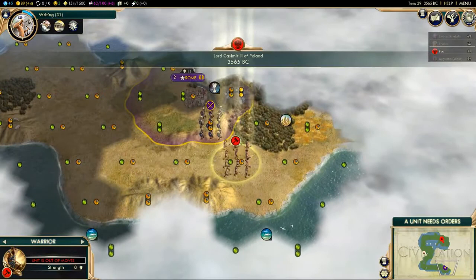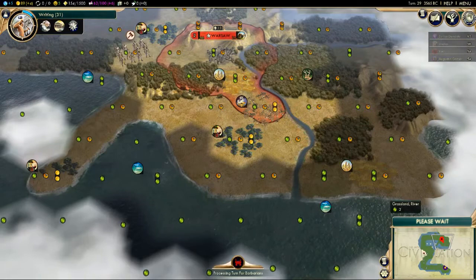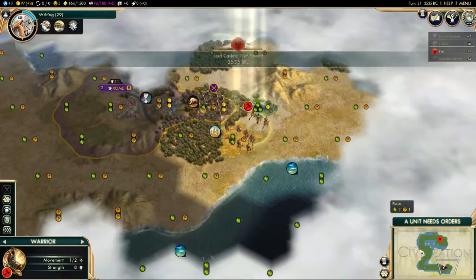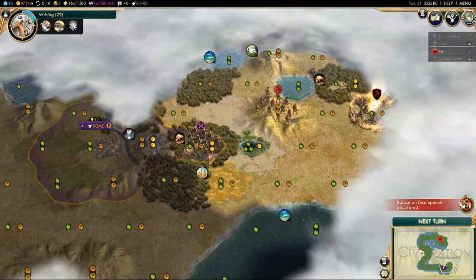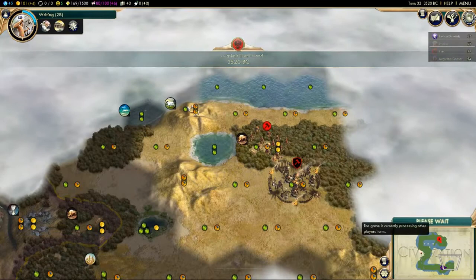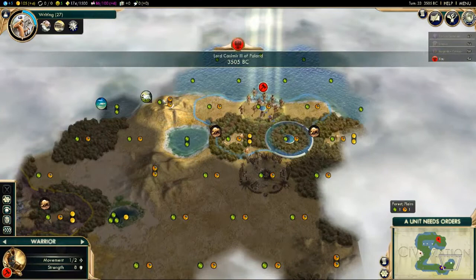Because of the map type, to our south-west we have Shaka Zulu, to the south we have Augustus Caesar, and to the south-east we have Venice — plus another barbarian encampment. Venice doesn't tend to be that aggressive unless you build cities right next to him, since he can't build cities of his own. But don't think he's a pushover, because he certainly is not.